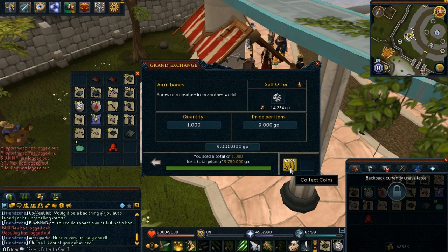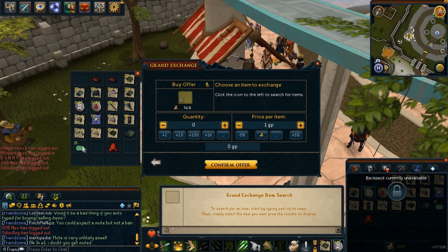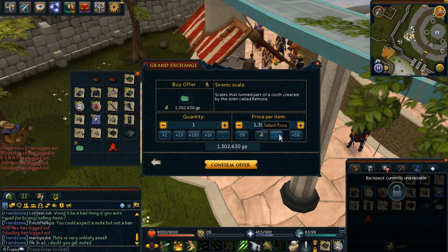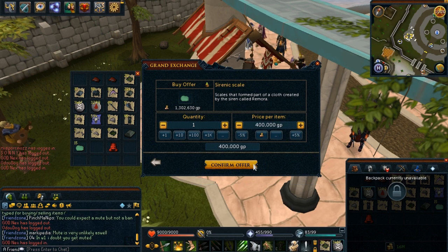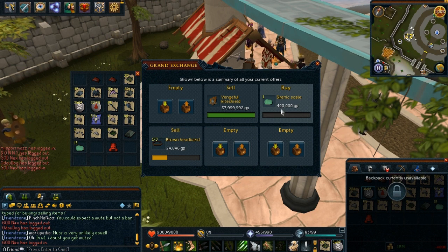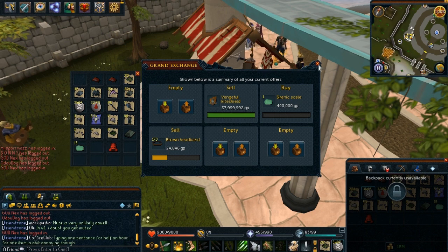It's around 9,700 for each bone. Then I should sell the sirenic scales — I have no idea for how much they'll go, so I'm going to put 400k. It should be like half a mil. It doesn't even sell for 400k, so I'm going to actually keep them. Let's say around 6 million from sirenic scales.